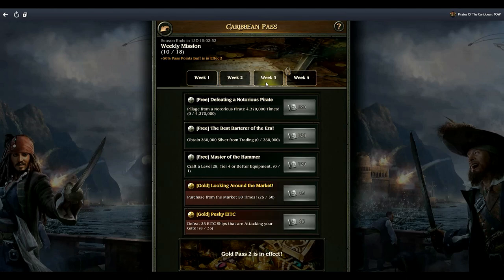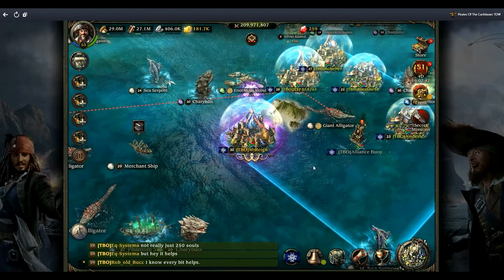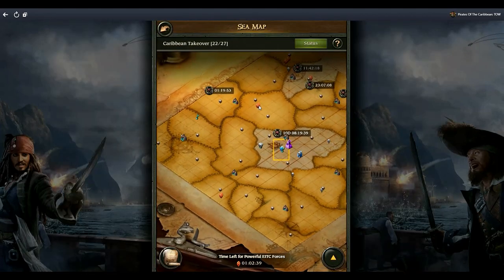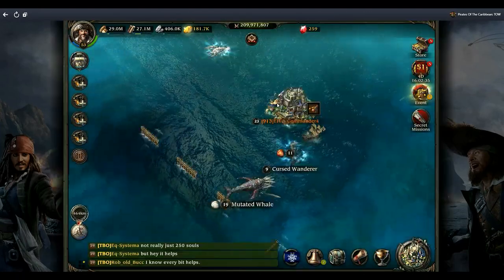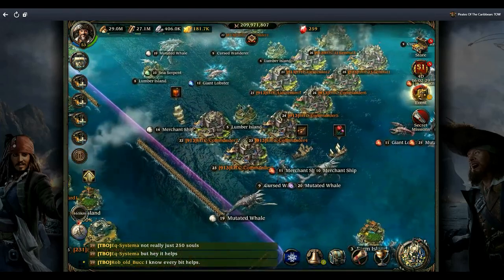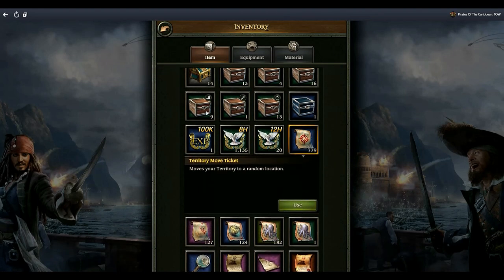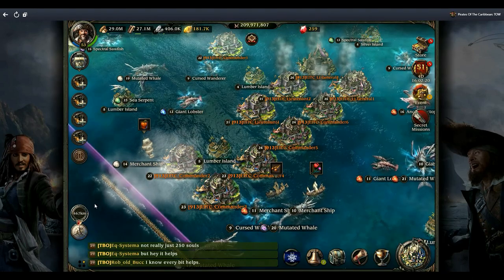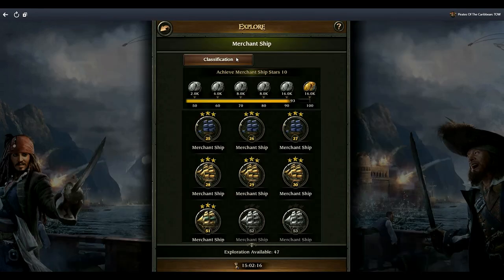Continuing to weekly mission three - week three: pillage from notorious pirates. I prefer the notorious pirates way more than the EITC for two reasons. The red dots on the world map are the EITC - a little too powerful for me - but if you go around you'll find the notorious pirate ships and that's what you farm. Obviously bigger players are watching, so you've got to be careful. Use the random spawn location, and if someone attacks you or you have your shield up, you can manage that.